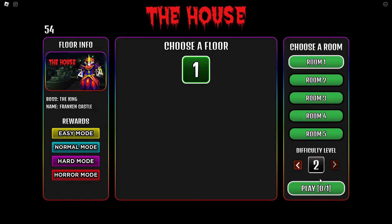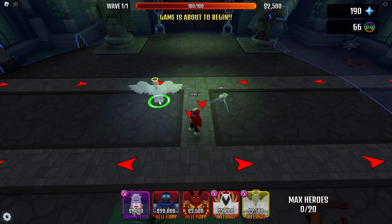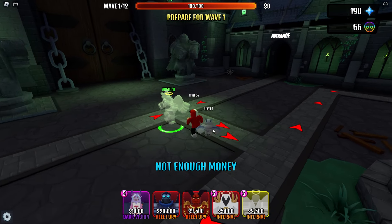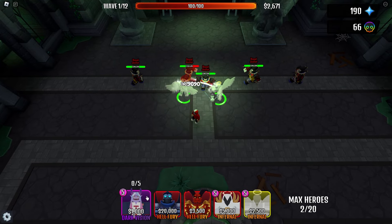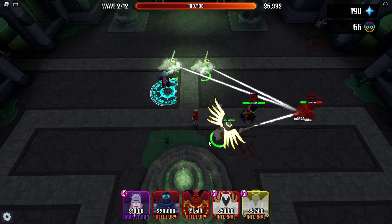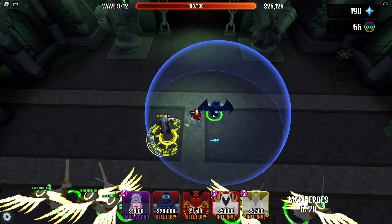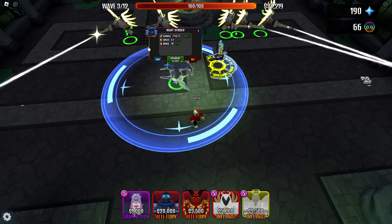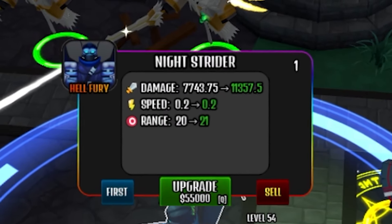Let's try and play a game. Floor 1, Room 1, Difficulty 2. I'm going to pick Horror Mode — I think we can do Horror Mode all the way up to like floor 5 or something. So let's start the game. This should be good enough to start with. I just want to try and get this unit down. It reminds me of Demon Boy. It does full AoE as well — oh my gosh, that's actually cool. 7,743 damage as soon as you place him. That's not bad.